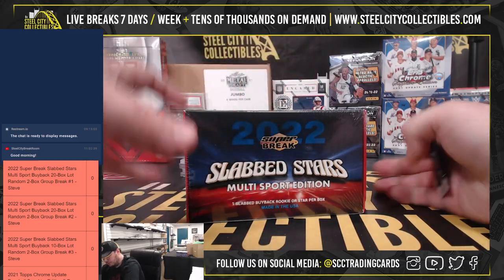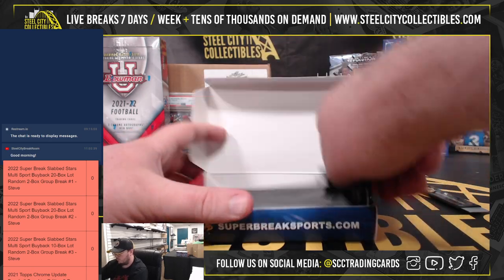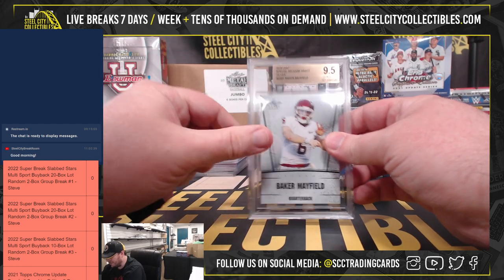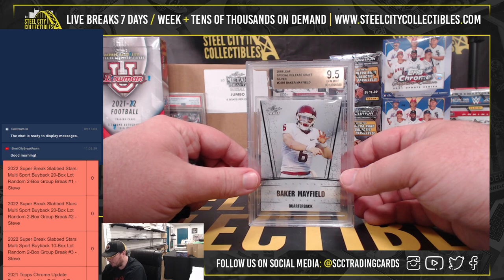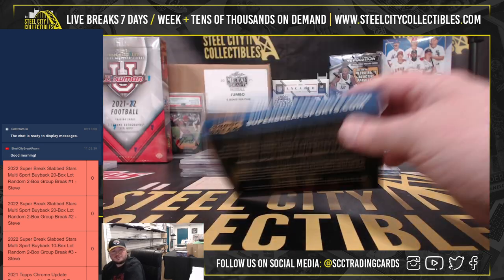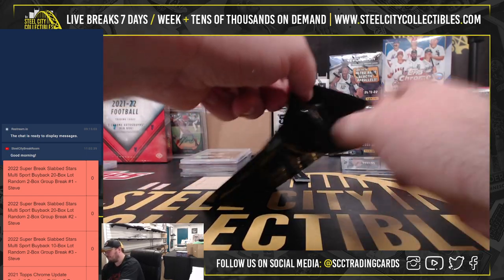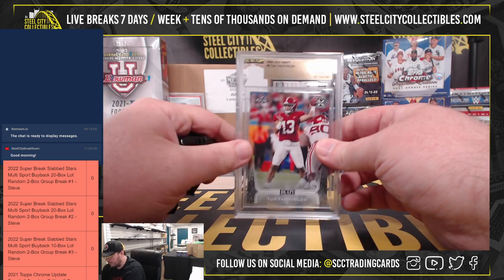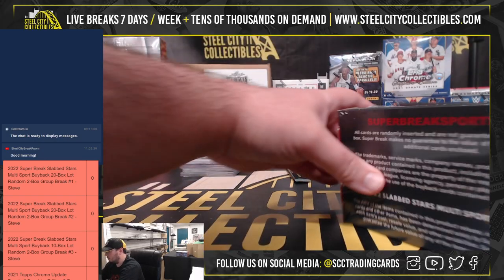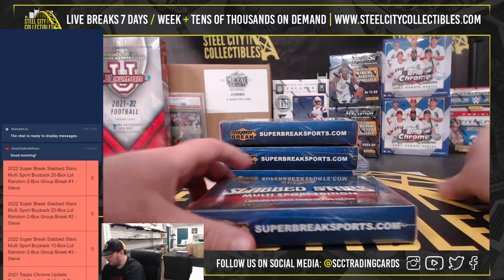Alright, then we move on to Andrew with boxes 7 and 17. We have a 2018 Leaf Special Release Silver Baker Mayfield BGS 9.5. I have some friends that are absolutely certain that Baker Mayfield is going to wind up in Seattle. And we've got another 2020 Leaf Draft Tua BGS 9.5.